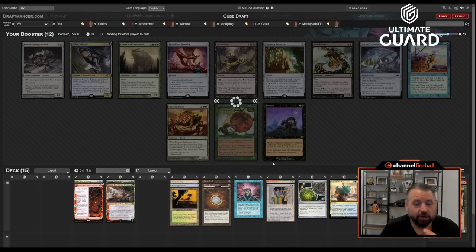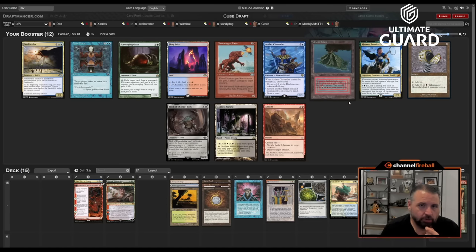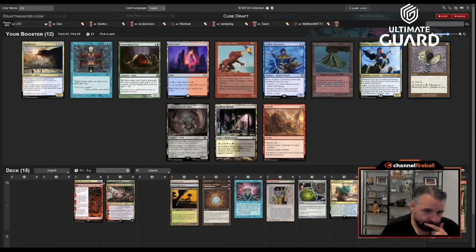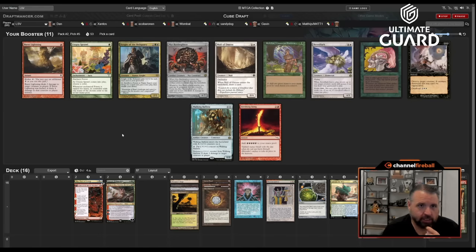I have LED and Brain Freeze — LED is two-thirds of the Breach combo, but Breach is the hardest one to get. A blue-red dual is tempting. I don't think a black-white Talisman... Time Warp is actually pretty good with four planeswalkers and with Crucible. A blue-red dual sounds pretty good too, so I'm just going to take that.